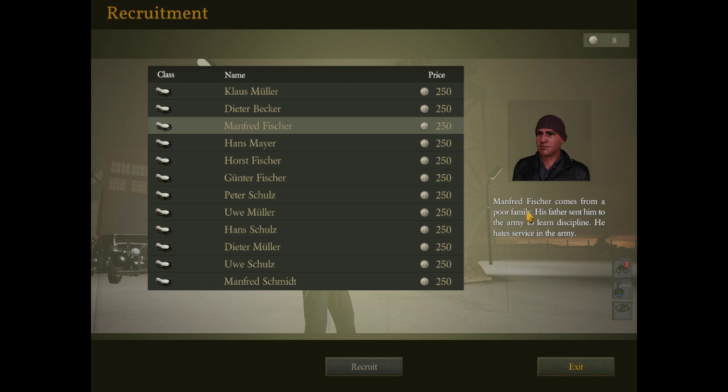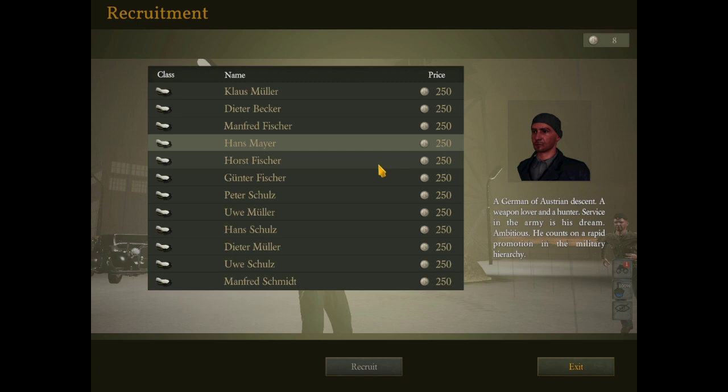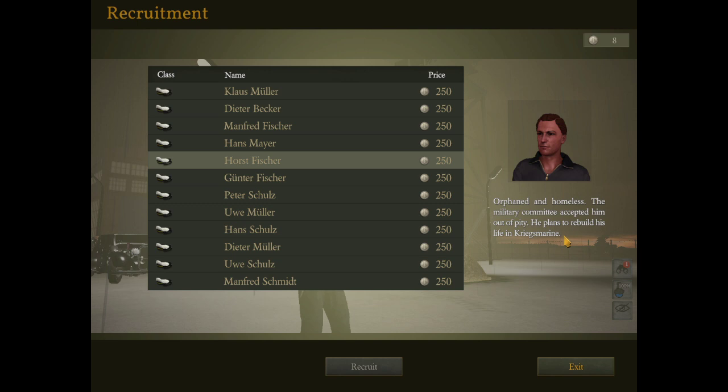They change up - there are different kinds of guys. He comes from a poor family, his father sends him to the army to learn discipline, he hates service in the military - he's probably not going to do good. This is his dream to be here. Plans to rebuild his life - see he was homeless. He's got nowhere to go, he's got nothing to lose. Someone like that could be useful in a wartime situation - he may be your volunteer to do something crazy, save the world. That's what they're thinking.